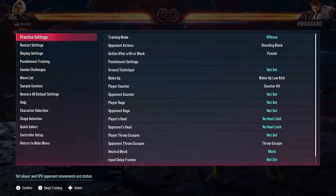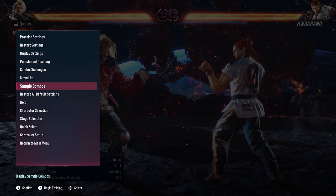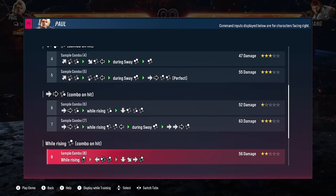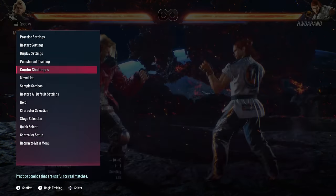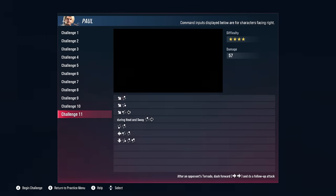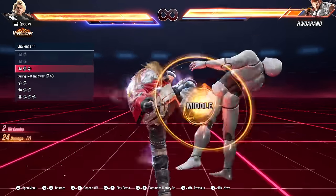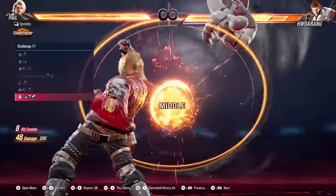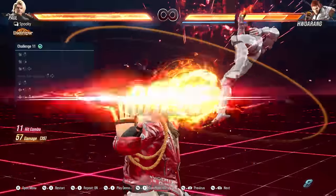If you want to learn some combos for your character, there are training mode tools to help you out. First, check out the sample combos list, which has both easy and more difficult combos to try out. In addition, check out the new combo trials mode, which teaches you some realistic combos for match play. Eventually, after working with these enough, you will learn how to freestyle combos based on the situation you need.